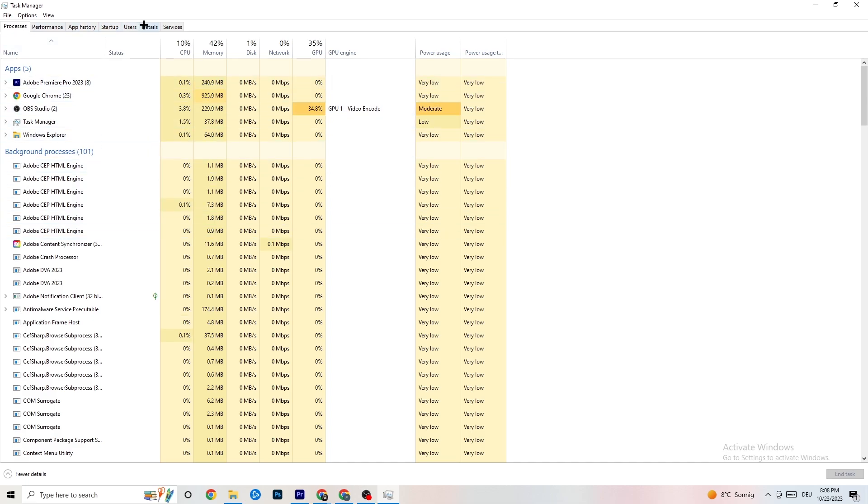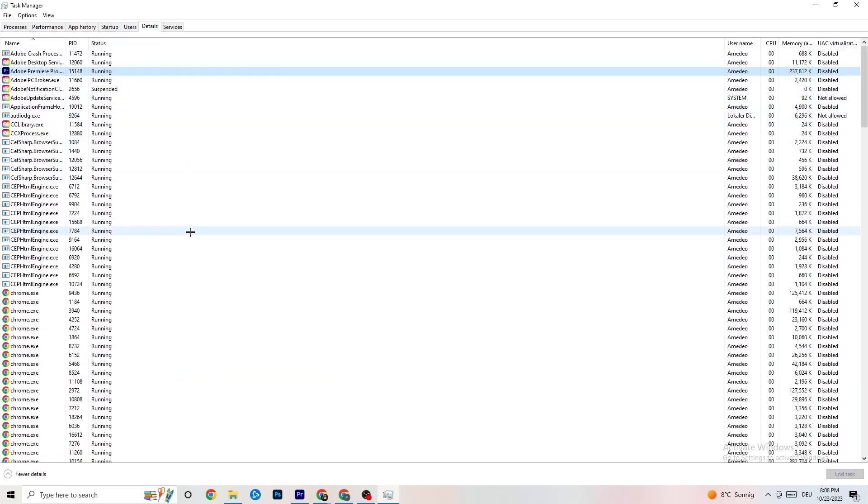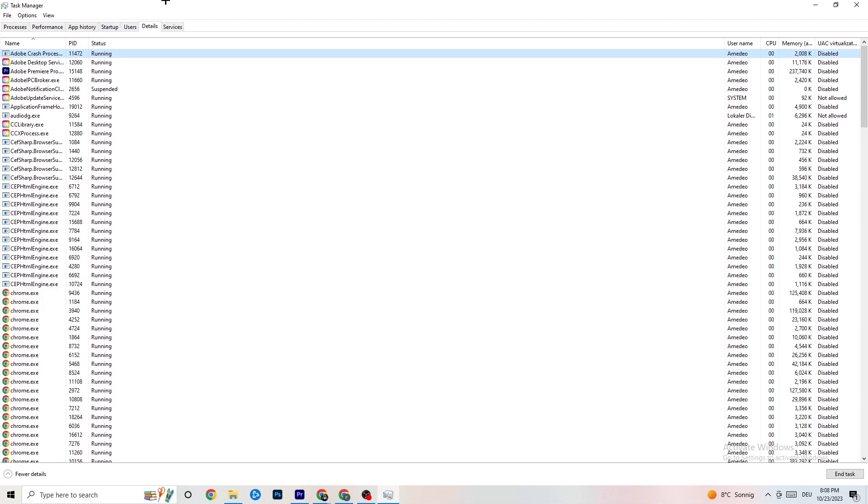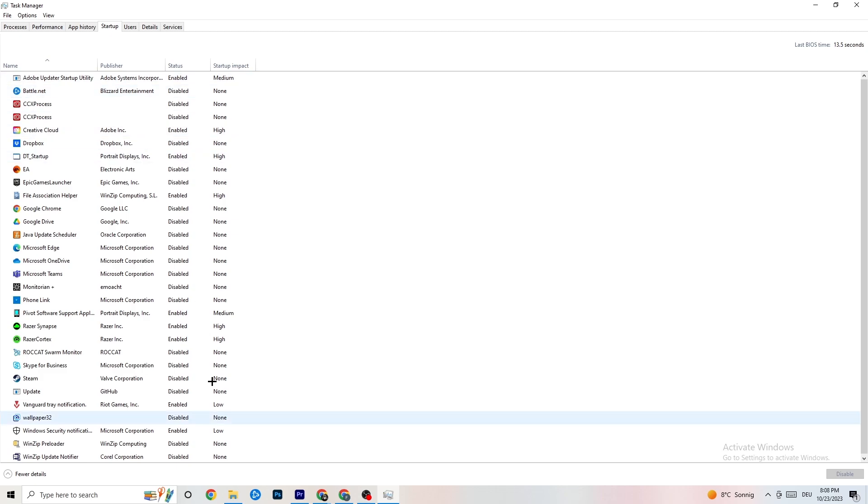Go to the 'Details' tab in the top left corner and search for your game. Right-click it, hit 'Set Priority', and set it to 'High' or 'Real Time' — try both to see which works better. Hit Apply and exit. Next, go to the 'Startup' tab. Disable every program that is auto-starting in the background to decrease GPU and CPU usage. Right-click each one and click 'Disable'. Once done, close Task Manager.